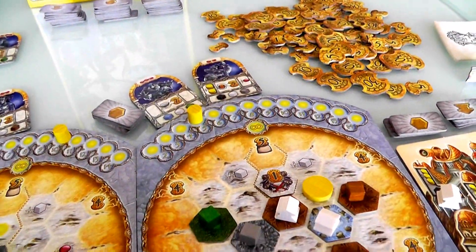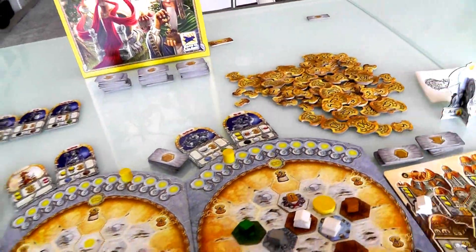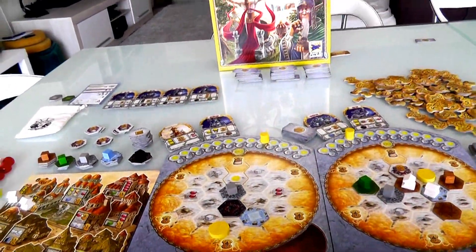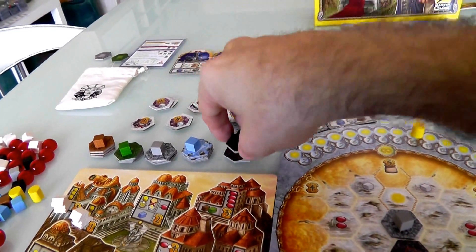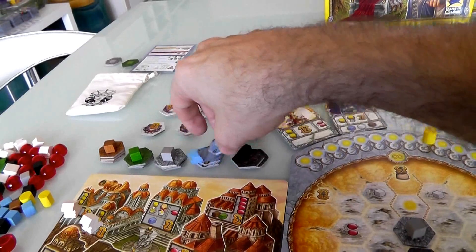Can she activate either of these guys? This one needs a blue, this one needs a black — she cannot activate either of them right now. So she's going to pass. I can't activate my new guy either, so I'm going to pass. We're done with that. And now we move on, we clean up, the first player marker returns. Wow, none of these got bought — they all get removed. What an odd turn.